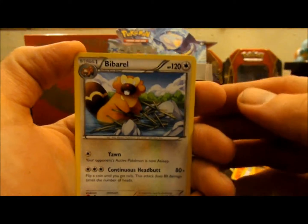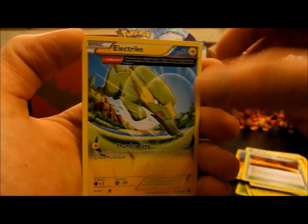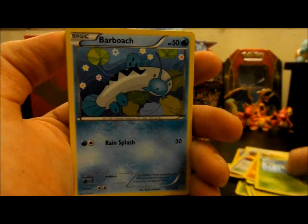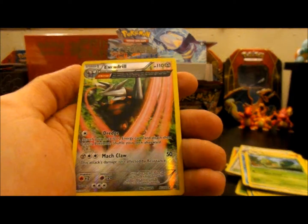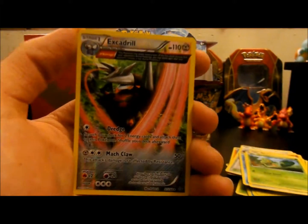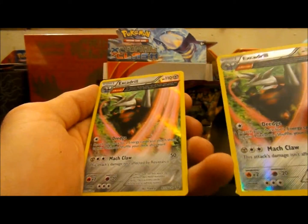So here we have a Focus Sash, Barbaracle, Scorched Earth, an Electrike with the Ancient Trait, Hippopotas, Surskit, Barboach, Zigzagoon, Trico, and we have an Excadrill — Reverse, or maybe Holo — of the Ancient Trait, which is cool because this is a rare as well. That's pretty neat.